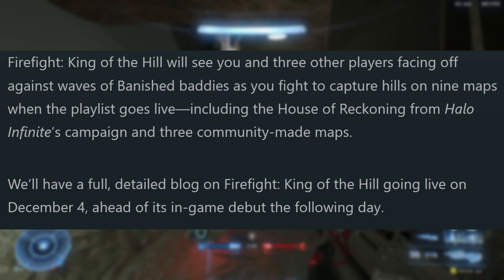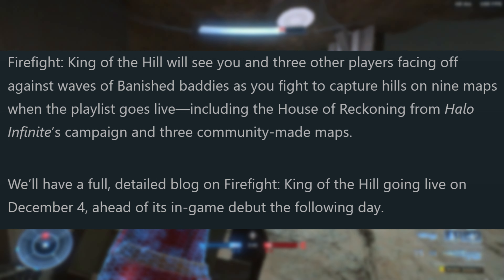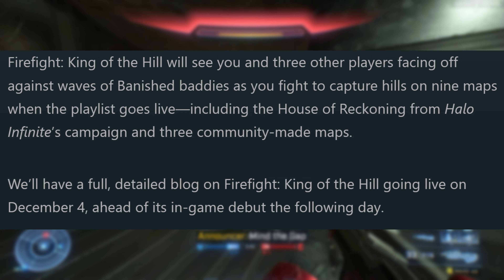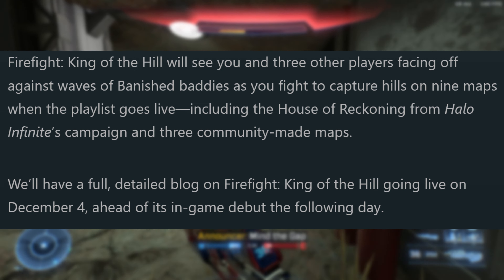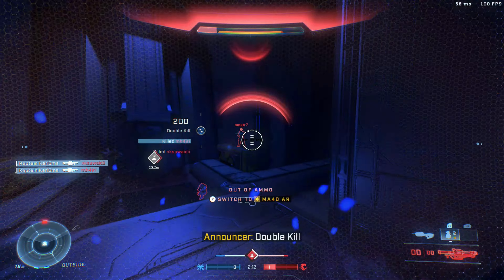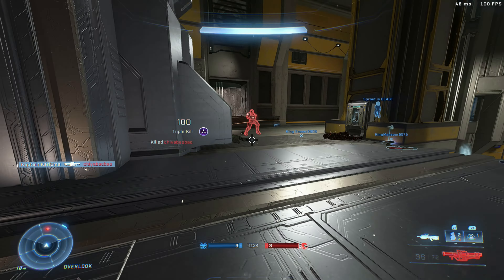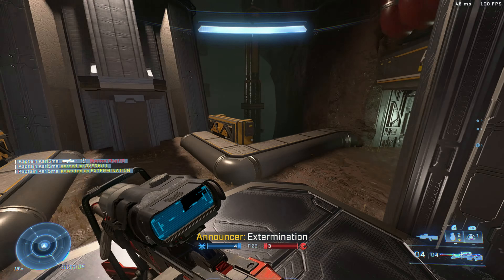The star of the show for the December update is going to be Firefight King of the Hill — something that is familiar, yet new and fresh. Firefight King of the Hill will see you and three other players facing off against waves of banished baddies as you fight to capture hills on nine maps when the playlist goes live, including the House of Reckoning from Halo Infinite's campaign and three community-made maps. We'll have a full detailed blog on Firefight King of the Hill going live on December 4th, ahead of its in-game debut the following day. Nine maps right from the start is pretty impressive — I was expecting way fewer maps.